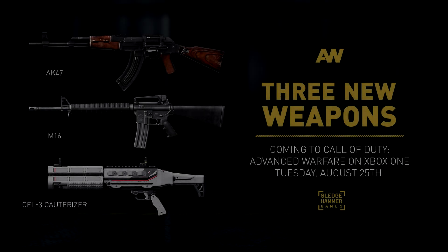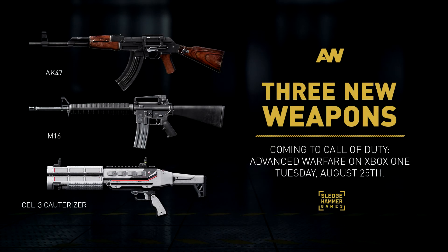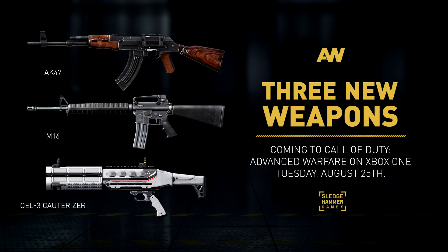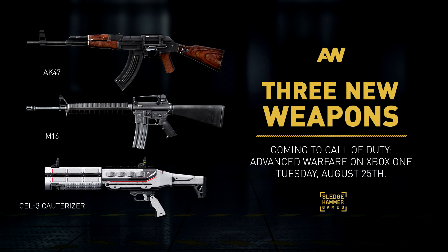What is going on guys, my name is Infinite. Three new weapons are coming to Call of Duty: Advanced Warfare next week, Tuesday the 25th for Xbox One. Those three weapons are right here on the screen. The Cell 3 Cauterizer was already predicted to be coming to Call of Duty Advanced Warfare multiplayer through some DLC images.